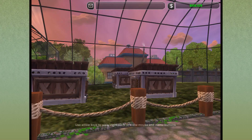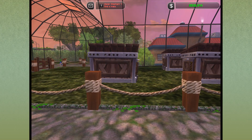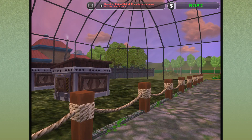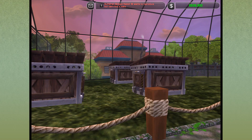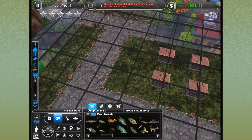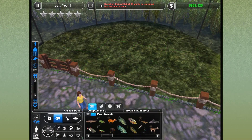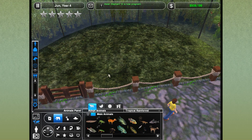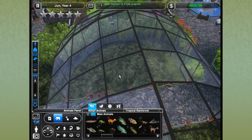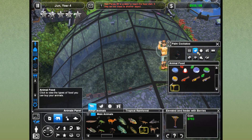Hello everyone and welcome back to Zoo Tycoon 2. We are in our Asian Forest Zoo and getting pretty excited because we are finally adding birds into the aviary, which is long overdue. I am very excited to fill this place up with all sorts of beautiful birds and really get the people excited wandering through. We're working on making a spot for the palm cockatoo — I think they're coded to attack other birds, so we're putting them in their own section so they won't go after the other birds.